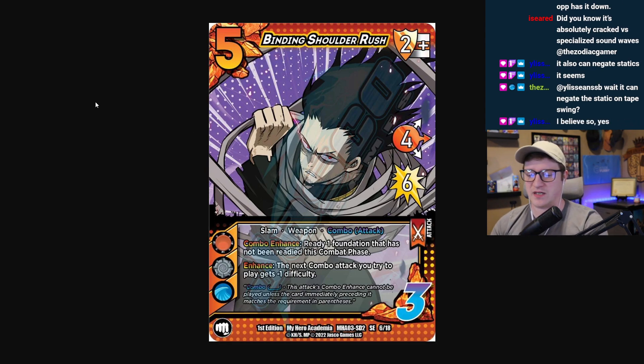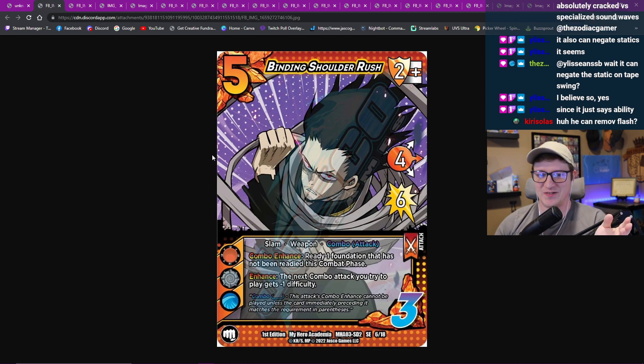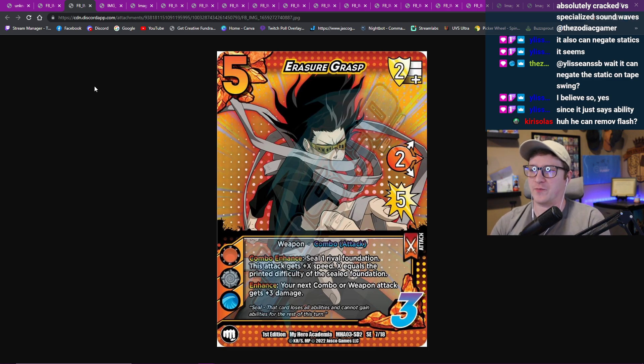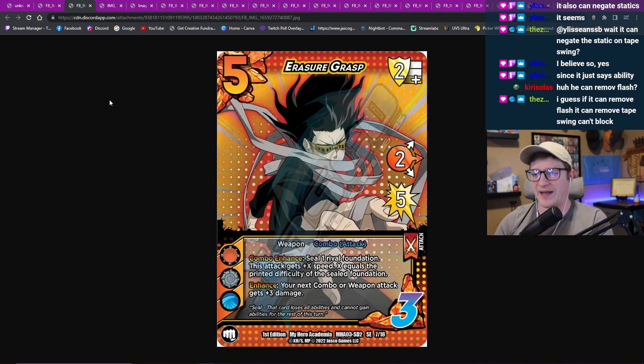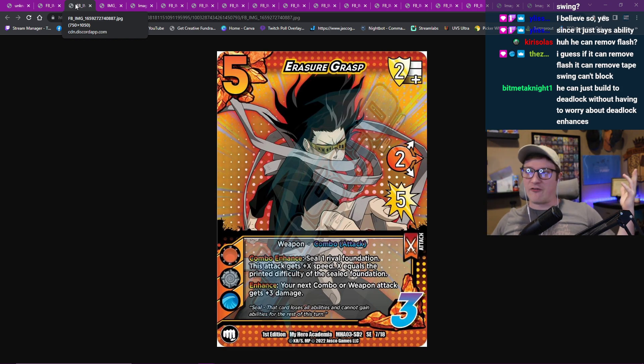Inside of Eraserhead it just gets unbelievably fast, it's just super good. He can remove whatever keyword ability he wants - he cannot remove keyword traits. Choose one ability on that card. Moving on - Eraser Grasp: five, three, two mid for five. That two is very deceptive because you play it third, it's a five mid for five. Seal one rival foundation stack - its speed equals X where X equals the printed difficulty of the sealed foundation. What an insane ability! You play this as a six and you say that one doesn't work anymore. Then your next combo gets plus three damage. So you play this as a second move and your third move now gets plus three because of what Eraserhead does. These combo moves are going to be so good, and we haven't even thought about the fact that you get to play off Eraserhead one's kit. Crazy, absolutely crazy.